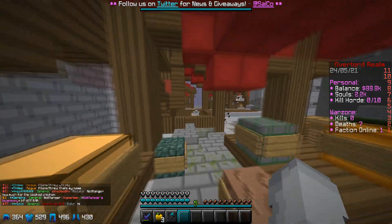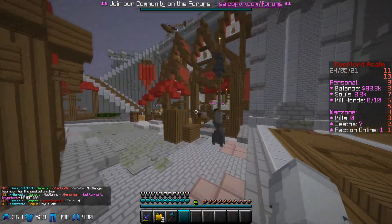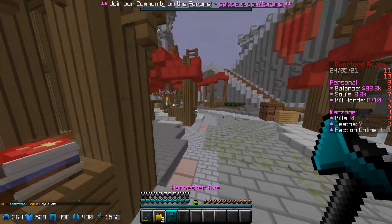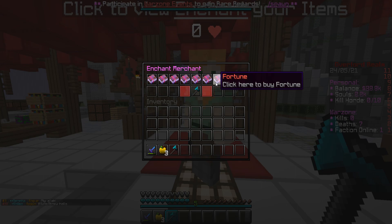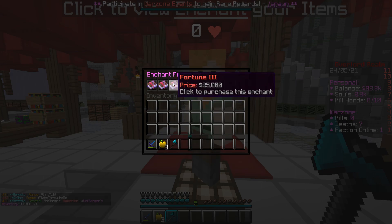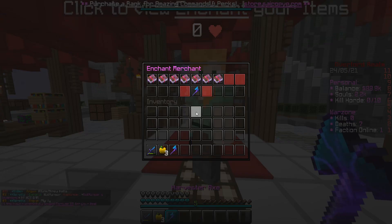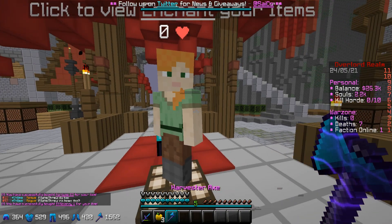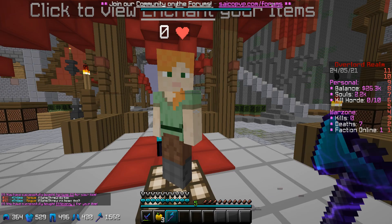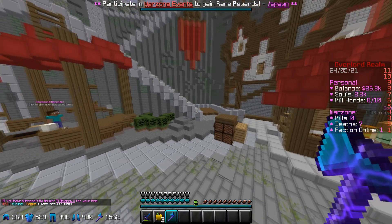So what you want to do is go find the enchant merchant — it's over here. You click on it with the axe and then you can go to Fortune. Fortune 3 is 25k — this is a big thing people used to push. It's 50k for the axe, 25k for Fortune 3, and boom. Then Efficiency 5 is 37.5k. I happen to have all that money ready — that was actually for mining. And now we have a finished Harvester Axe.